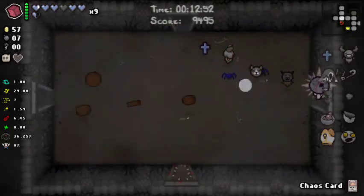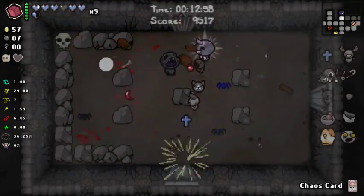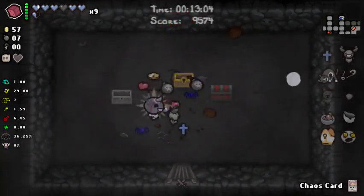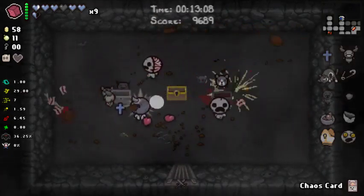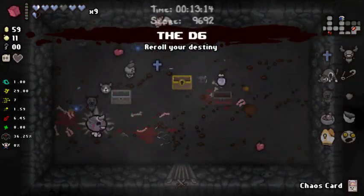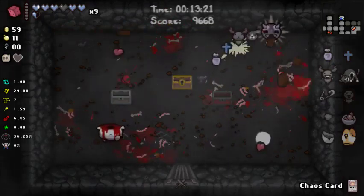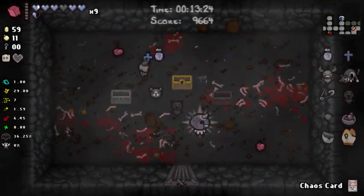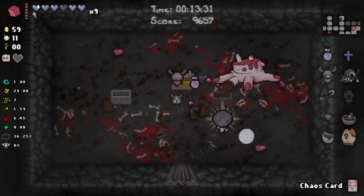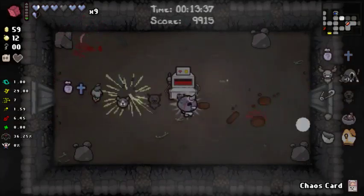Let's just check up here because we can — might lead to the shop, but it didn't seem to. We got a key out of that, so let's pop in here. Let's use the key. There's a Guppy here — rerolling it's not going to do anything really. I'm gonna reroll it into a different item but it won't give me any curse room items because we're not in the curse room, so can't get extra guppy pieces from that.